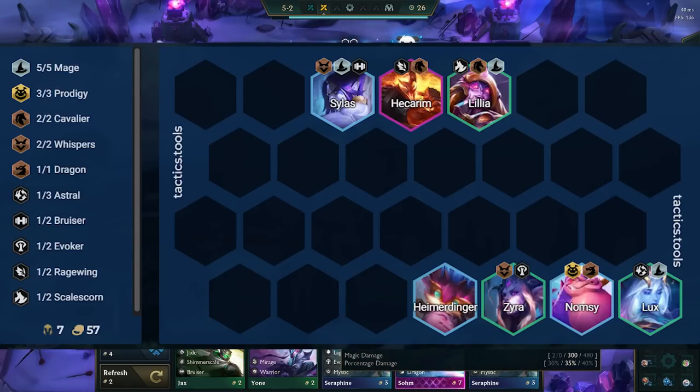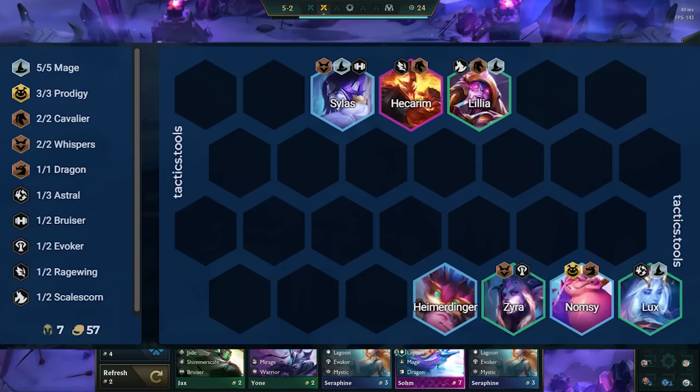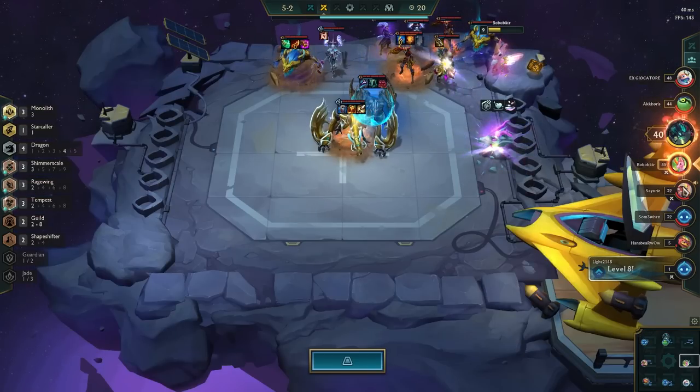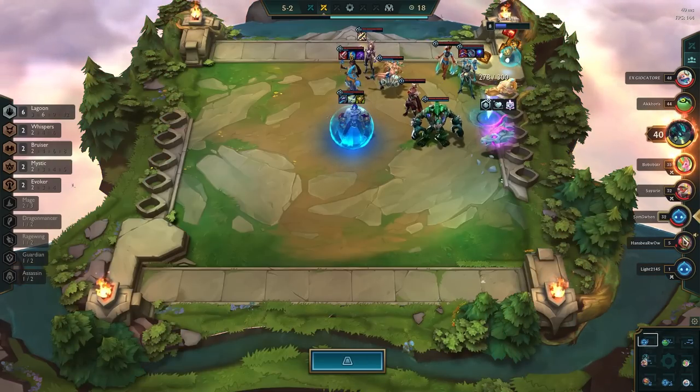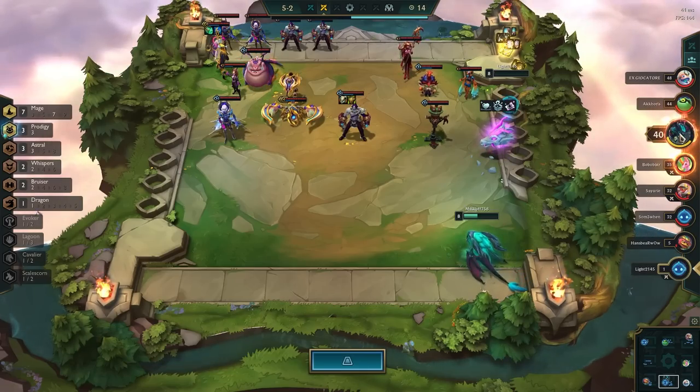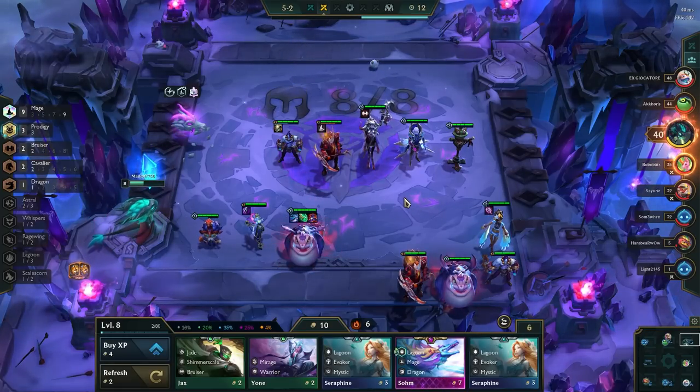Another version is to add in more frontline with Hecarim, and then add in Zyra for whispers. You will slow roll until you hit Namsi 3-star, and then what you do depends a little on your situation. Sometimes you keep slow rolling for other units, and sometimes you push to level 8 and 9. I'll talk more about how we can change our level 7 boards based on our augments, as well as what we add in at level 8 and 9 later in the video.